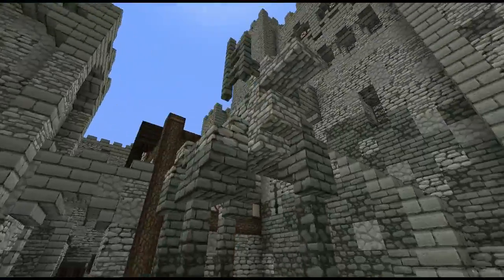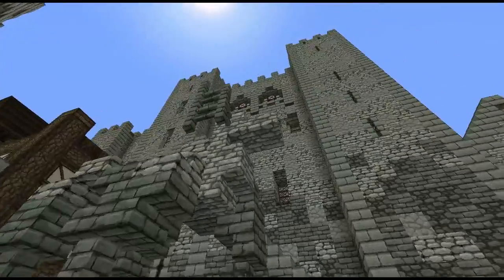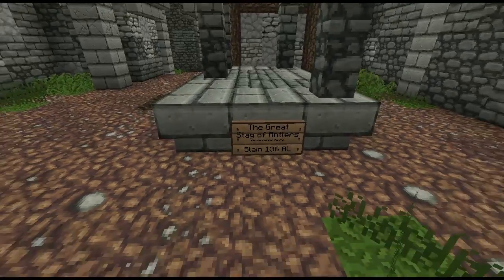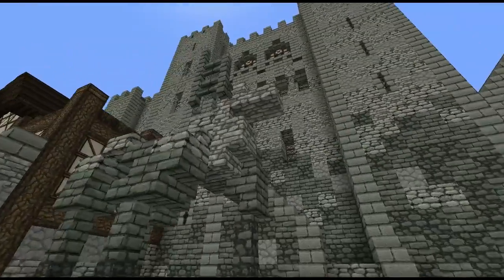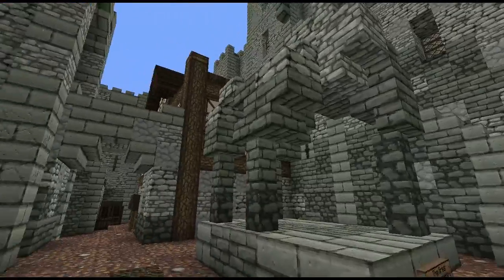And we have this lovely statue here of a buck — I suppose for Buckwell — and of course the antlers, for which Antlers the castle is named. 'The Great Stag of Antlers, slain 136 AL.' Ah, very cool. There's a nice little bit of lore that the builder decided to invent and place here in the castle.